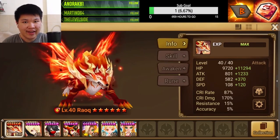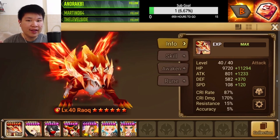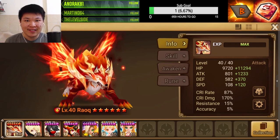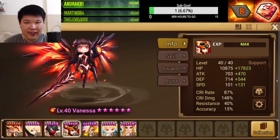Hello guys, welcome back to our channel. So yesterday I was testing out the Raok comp that I have, and I realized something concerning Vanessa's transform when it comes to the synergy between her and Raok. It turns out you cannot use Vanessa's guardian skin or any of her other skins for her to work with Raok.